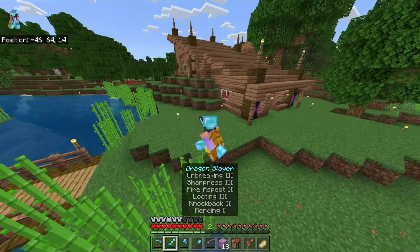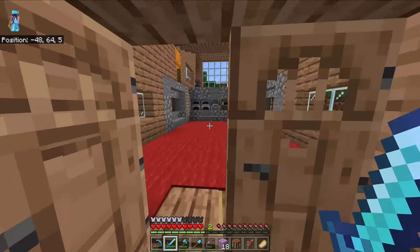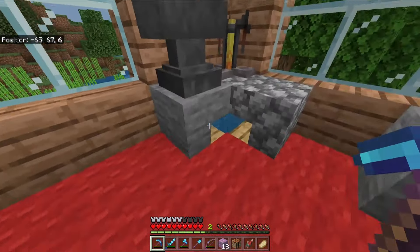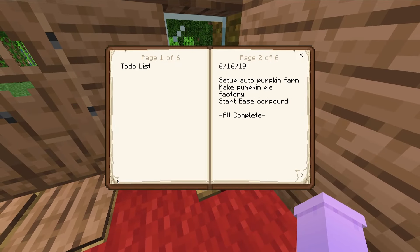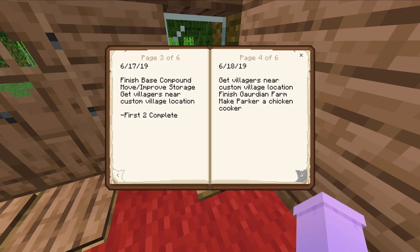Continuing on, this is my house - what a beauty, built at a weird angle. I like this house still - I've got all my stuff here, it's elevated. Enchant table, and down here is my journal. We can see the last mine was in this world about a month ago - that was my brother. On 6/16 I set up an auto pumpkin farm and started my base compound.